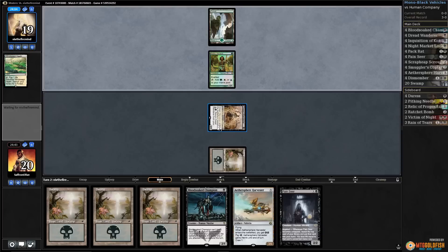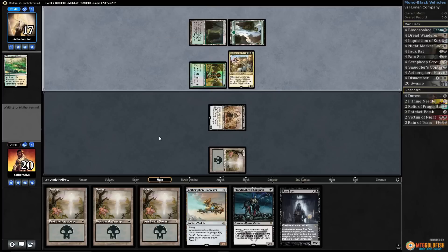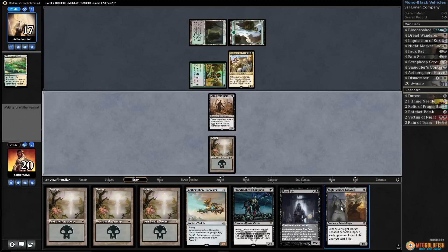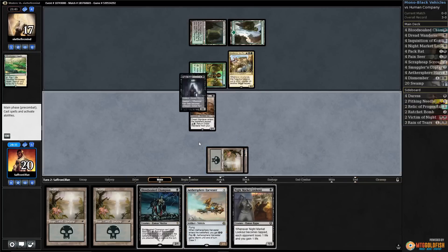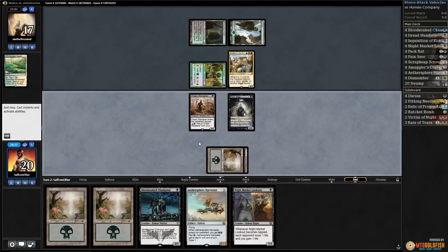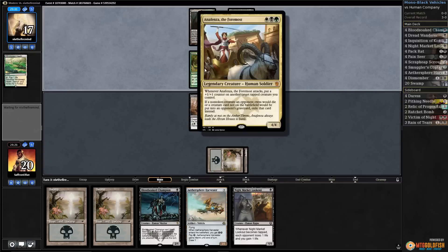Not sure what our opponent is up to — could be Abzan, could be Bant Eldrazi, many different possibilities. Looks like Abzan, and there's an Anafenza, which is actually kind of big and annoying. Removal spell off the top — Night Market Lookout. We play the Swamp, play Pain Seer, and pass the turn. Not sure what we do about this Anafenza — it's not heavily played but it's randomly super good against us. Not only is it big and pumping other creatures, but it also exiles stuff from the graveyard.